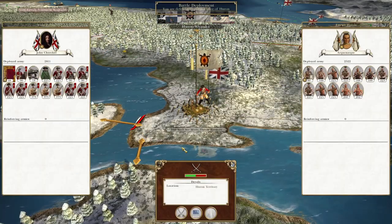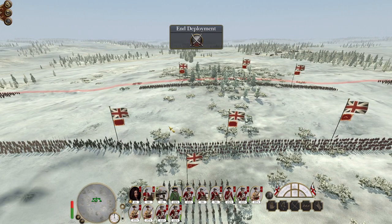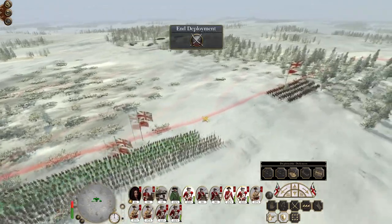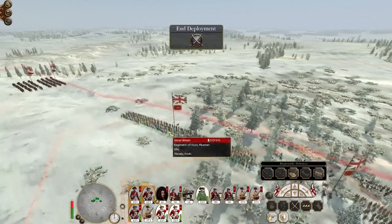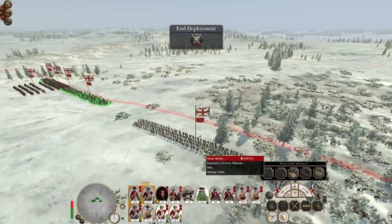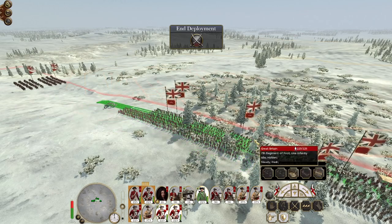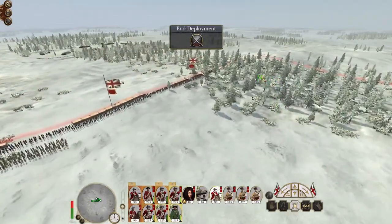The advantage of taking out the Huron here is it then leaves us with quite good exposure ready to fight the French. We've got our gunner deployed and our infantry — they can't do fire-by-rank, so I'll stretch them out a bit to maximize guns facing the enemy. Cavalry together on the flanks, including my general, and drop my pikes around either flank.